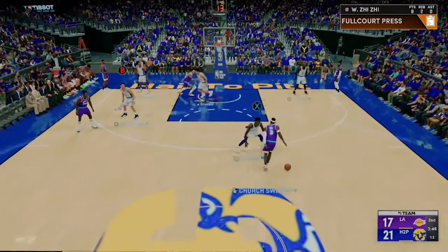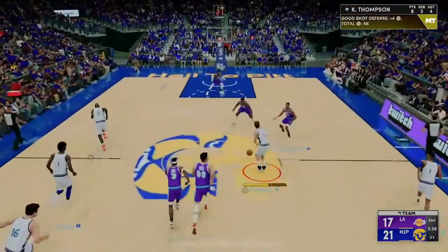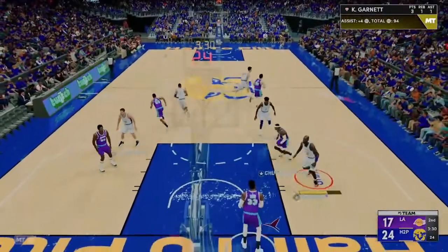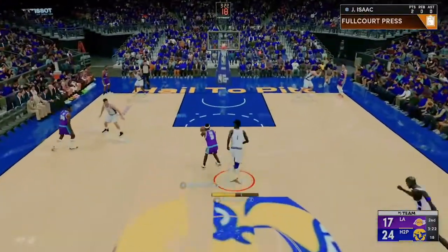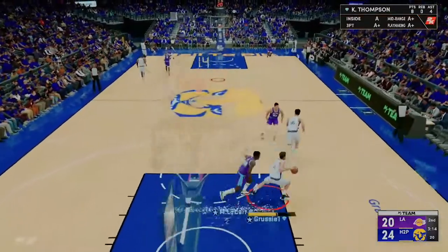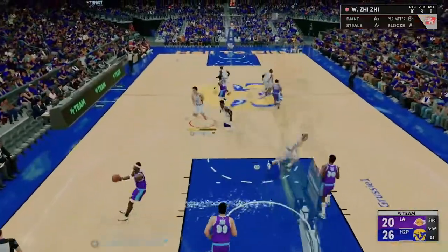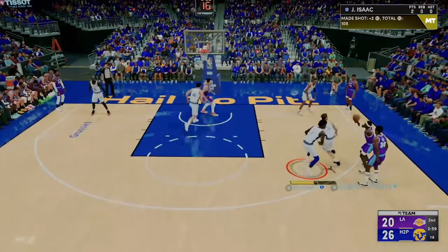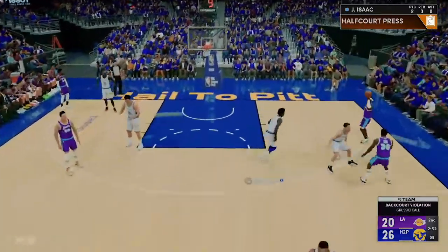Good defense again by Isaac. He drives into Wong and Isaac, they get a stop, Wong gets the board. I end up making that three with Penny. Isaac kind of gets killed by the screen — I did notice he seemed to get hit hard by screens — but he gets back into the play and still greens the shot. Wong gets open going to the hoop and gets another easy dunk. Isaac recovers well to get in front of Steve Francis with his length, so he couldn't throw it. Penny and Isaac are back, Isaac almost gets a steal, and we end up getting a backcourt out of it.